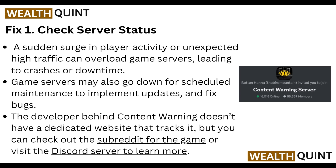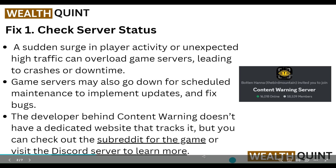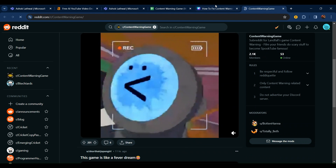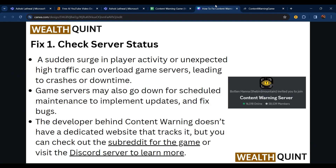The developers behind Content Warning don't have a dedicated website that tracks server status, but you can check out several subreddits for the game. Click here — you can see Reddit.com — check for Content Warning, and also visit the Discord server.